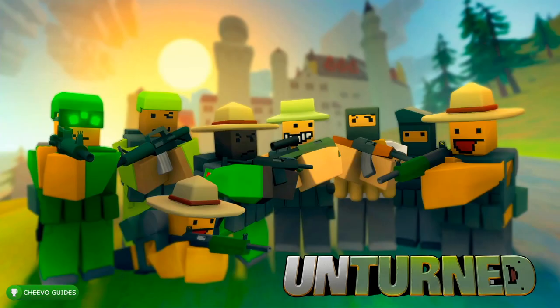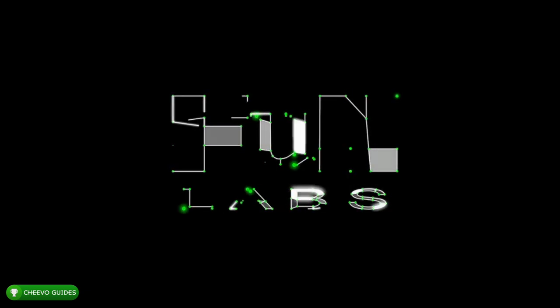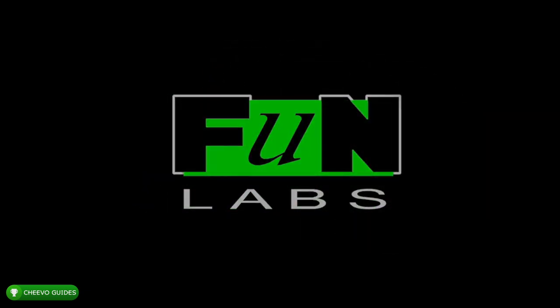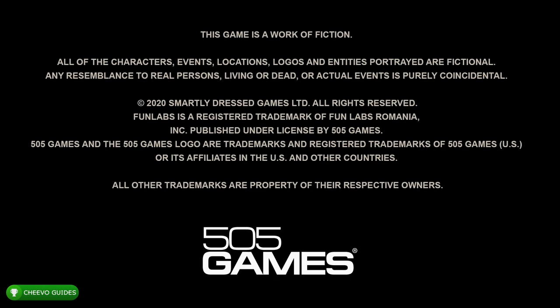What's up guys, this is back here again with another achievement guide. Today I'm going to be showing you guys how to use the cheats or admin commands in Unturned. This game is published by 505 Games and it was developed by Fun Labs. It released last year on November 12th. Unfortunately on the console it costs $24.99, however I believe it is free on PC.